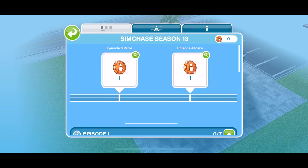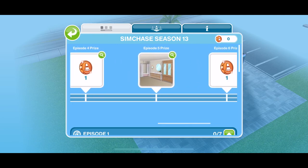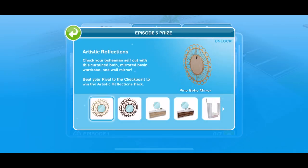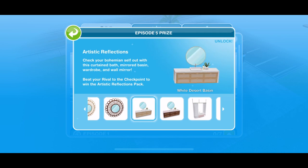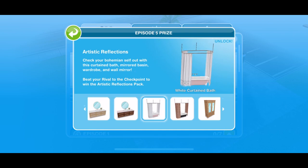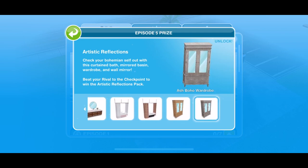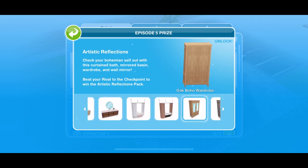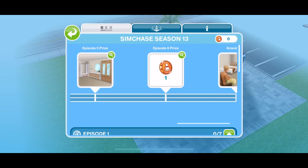For Episode 3 and Episode 4 you can win a chase token, which never seemed to do me any good to be honest, but hey, you can win them. Episode 5 prize includes more bathroom stuff - artistic reflections, some mirrors: a pine boho mirror and a walnut boho mirror. You get a white desert basin and a blush desert basin. There are tanned curtain baths and a wardrobe in two different colours. Episode 6 prize is a token.